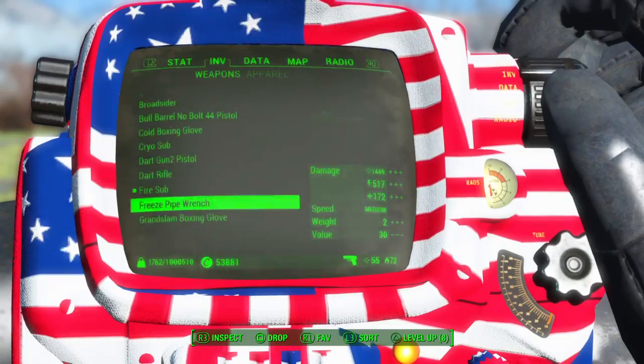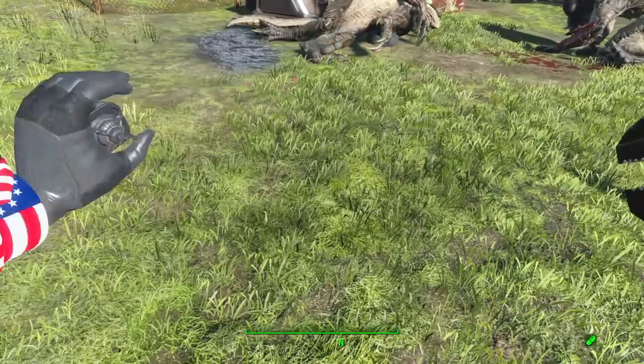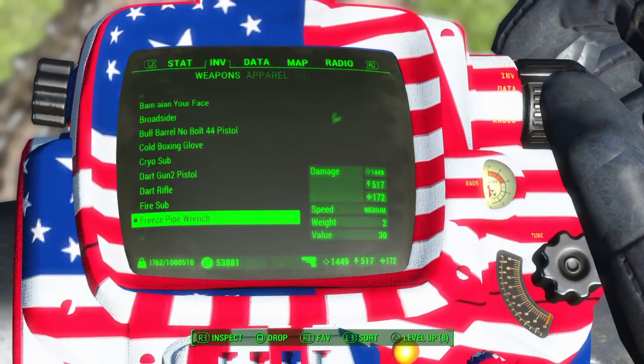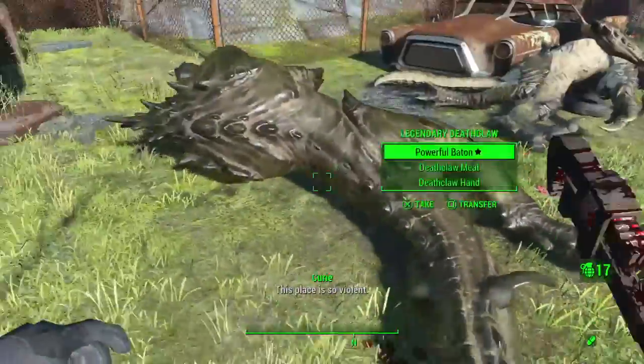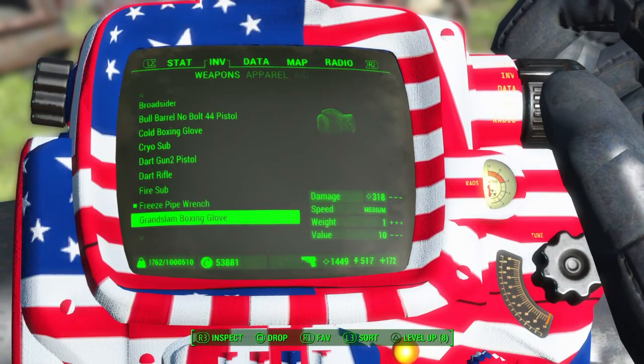Freezing pipe wrench — this thing does incredible amounts of damage: 17 electrical damage, 179 cryo damage, and 1,449 base damage.